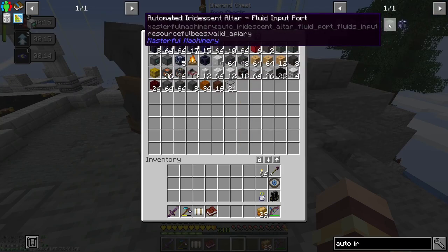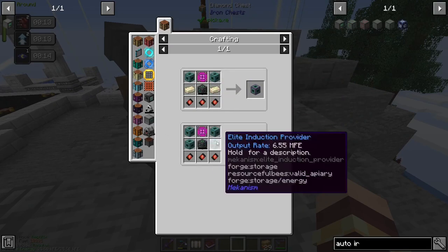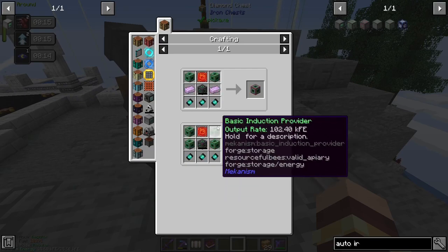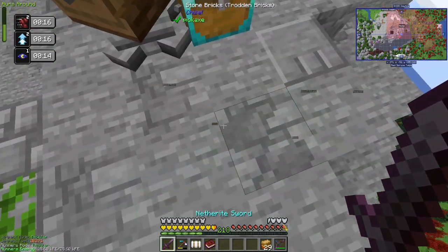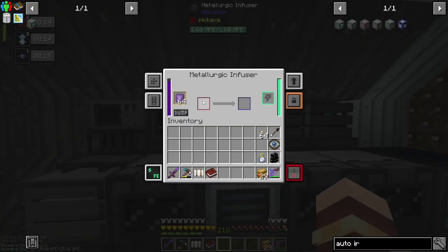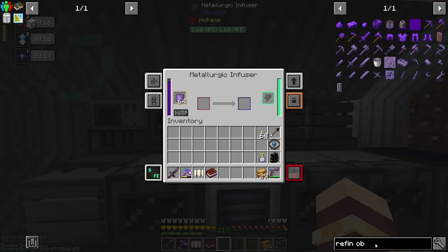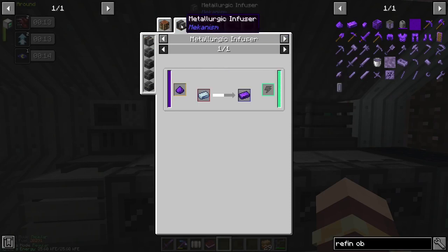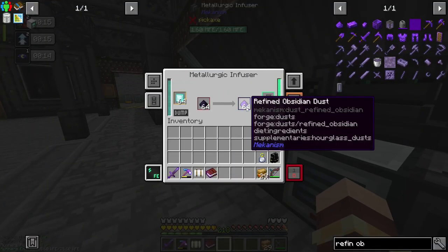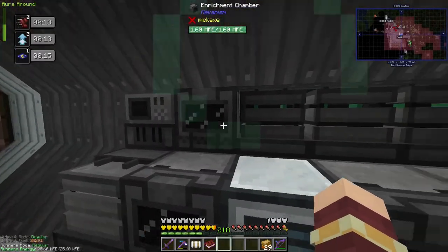The FE input port was kind of complicated too — it needed an ultimate induction provider, which needed four elites and 16 of these components. It took quite a lot of resources. One thing I did while I was doing that was set up all of these machines to automate the enriched obsidian production, so we don't have to keep requesting it from the system, because that was going very slow.